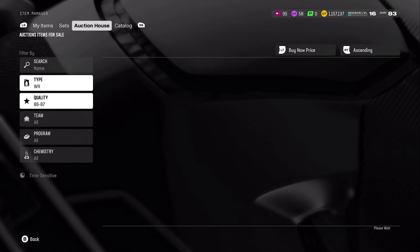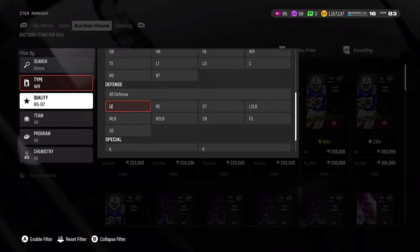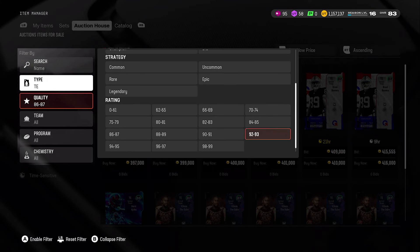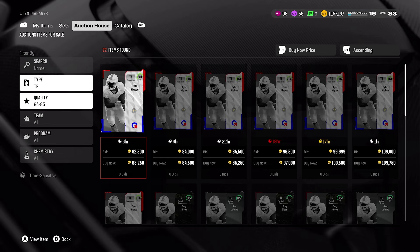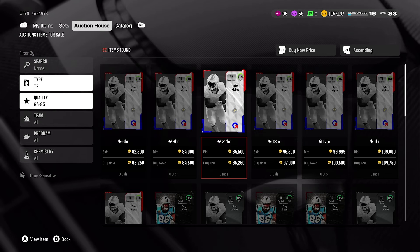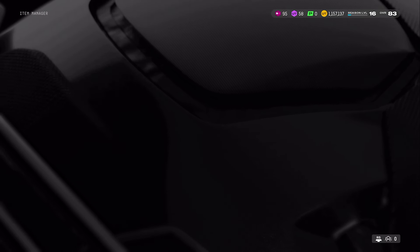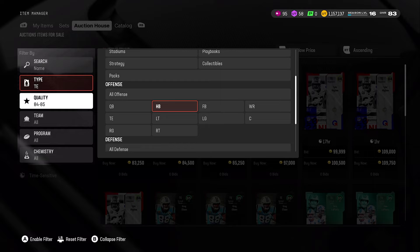I didn't think going into this video I was going to spend that much money on a wide receiver, but sometimes you just got to go for it. Looking at another position — I'm not spending 400K-plus on a tight end. Tyler Higbee, 81 speed. I know speed is bad right now and it's not going to get good for a bit, but when I see 81 speed I want to throw up. I'm not rocking 81 speed at tight end — I do have 81 speed at tight end right now, but I'm not doubling down on this.